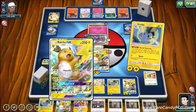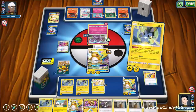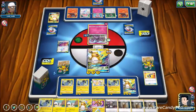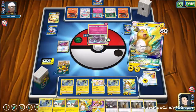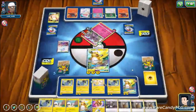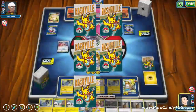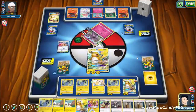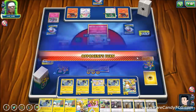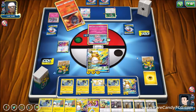We'll grab Pachirisu again. You can see what I meant about Lillie not being great in this deck — your hands typically look like this. We take the knockout on Granbull, so our opponent needs to find another Granbull and energy. We have Guzma in hand, so we could pick off something next turn if we choose.